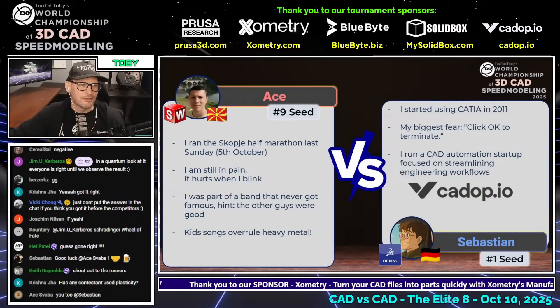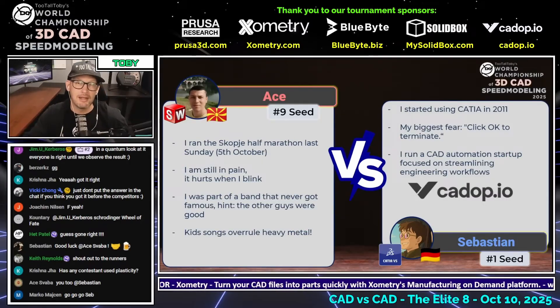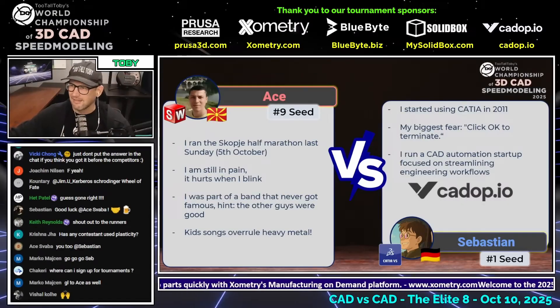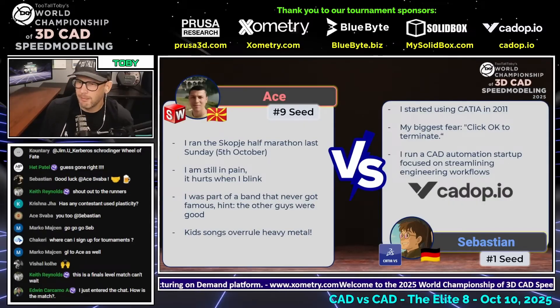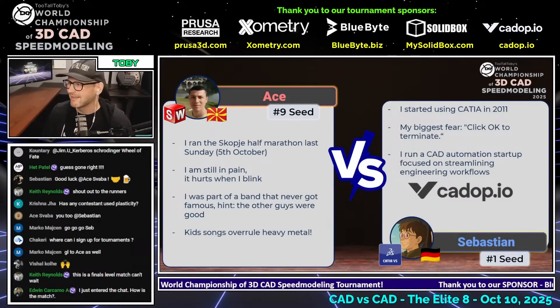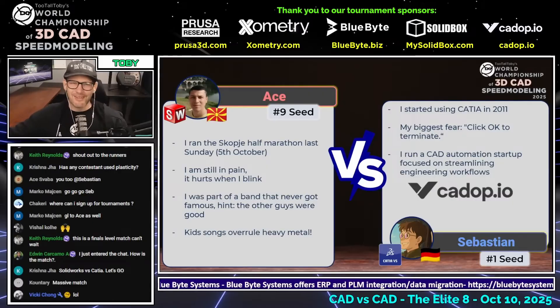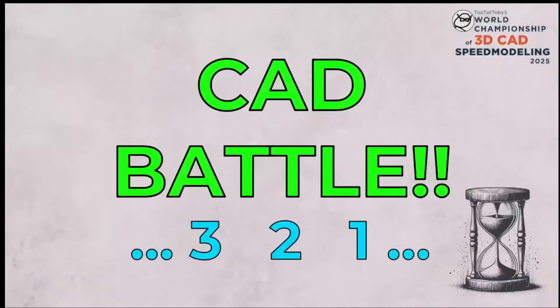They're seeing this drawing for the first time and trying to figure out: what should be the location of my origin, what should my first sketch look like, what types of features am I going to use? Then immediately they're in the CAD system executing on that plan. It's amazing to see them go from never having seen the drawing to modeling up these parts. So let's get into it — the first CAD versus CAD battle in our Elite Eight matchup: Atse from Macedonia using SolidWorks, our number nine seed, going up against Sebastian from Germany using CATIA, our number one seed. This CAD versus CAD battle begins in three, two, one — go!